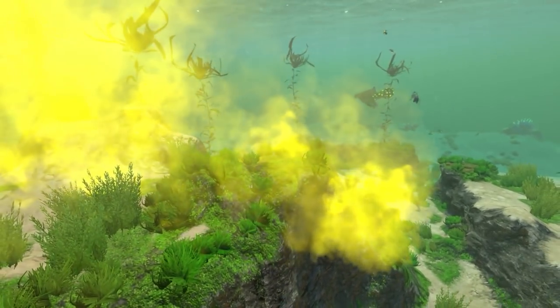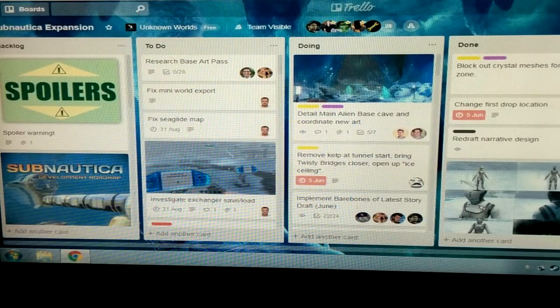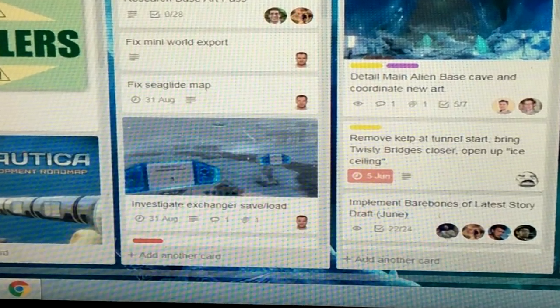Tom also released a screenshot of the Trello board for the arctic expansion, because he felt bad about the delay. We had Trello boards for the original game which I used for Trello Tuesday, if you're old enough to remember that. Bottom left is a Cyclops dock - don't get excited, that's been there for ages and was even in the old road map. One of the most interesting things is 'investigate exchanger save/slash load.' If you look into the picture you can see it appears to be on some sort of ice, so this looks like it could be out of the water - not underwater. I'm not sure what an exchanger is; maybe it's somewhere you can teleport or trade items.